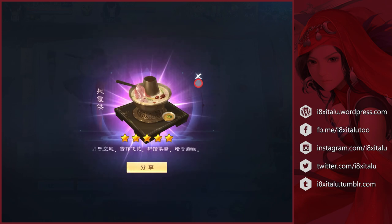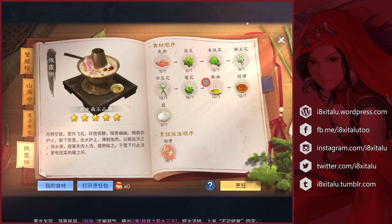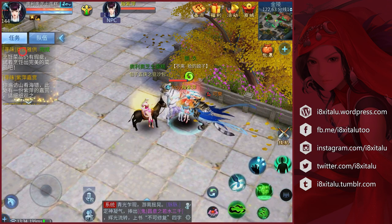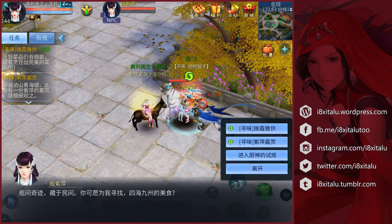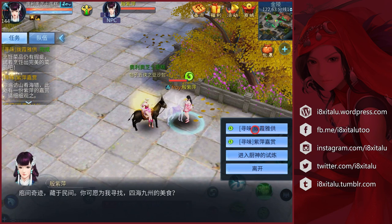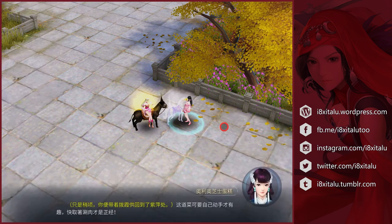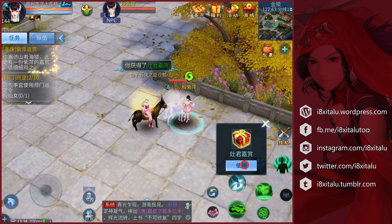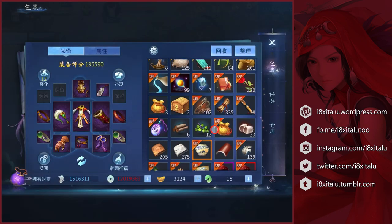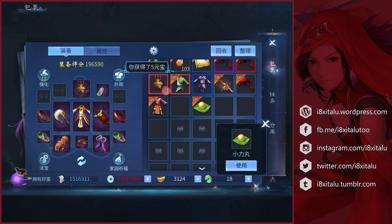I'll skip sharing since I've completed all the dishes and don't really need more recipe bags. Let's close this and complete the task — this one first, because it's the one for the rabbit hotpot. And let's open the gift box.